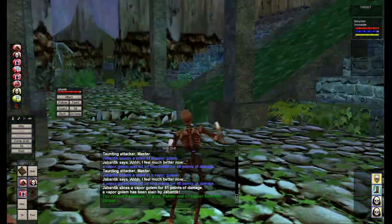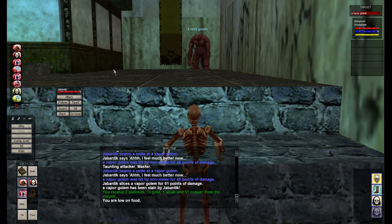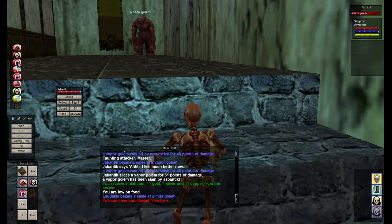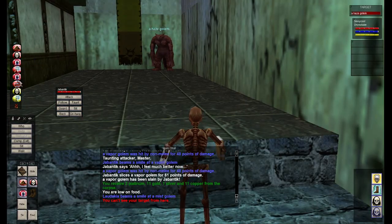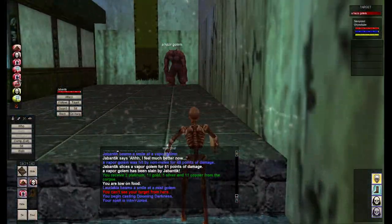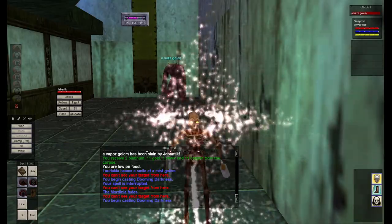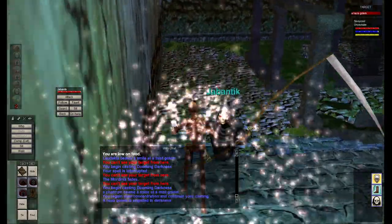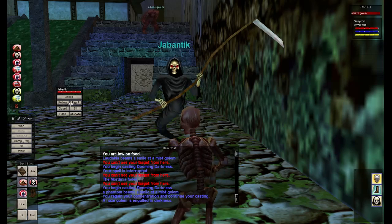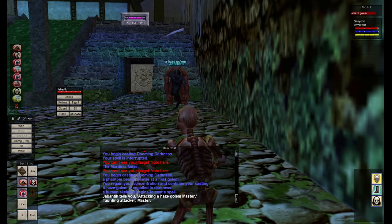All right, let's get the other one. There's another one up here - we got a haze golem. I'm not sure if the haze golem is harder than the vapor golem. And that's a fog golem - so we've got three different types. Let's grab this haze golem and pull him back to the safe spot. I haven't played the necro in a while, so forgive me. Dooming Darkness is fine - I don't feel the need to do a high level snare usually.